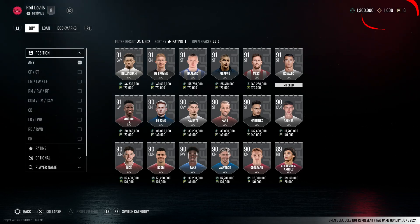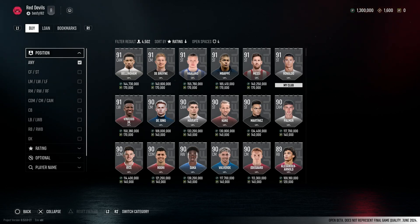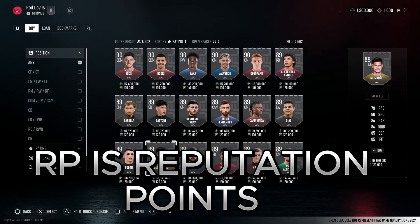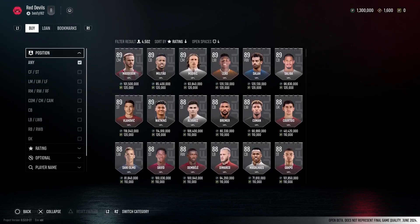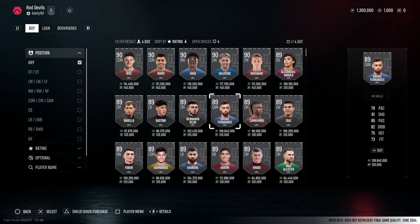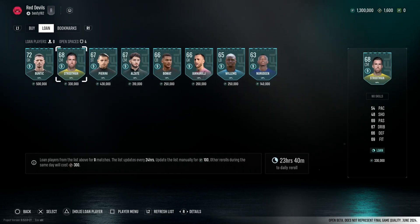Next to that you'll see something called LP - league points - and I think they were for the season pass. Then you have one that is RP - I'm not sure what it stands for yet. You can come to the transfer market and put in who you want. For example if I wanted to buy Bruno Fernandez, he's either 108.6 million credits or 120,000 RP. You can also loan players - that's really really nice.